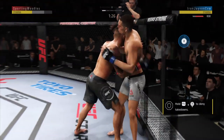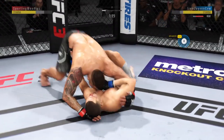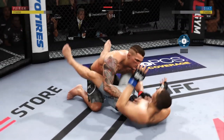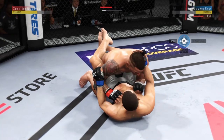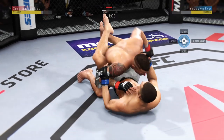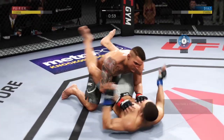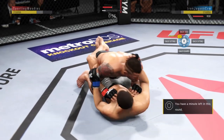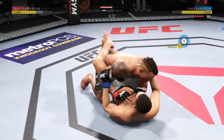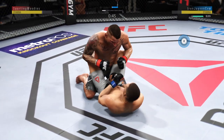He's got double underhooks and he slams his opponent down. Busy as he looks to improve position here. Able to land with the left hand. Diaz's lower jaw is just nasty at this point — really swollen in that area now. Big body punch. Nice hammer fist. He's doing a great job of ground and pound here, ripping to the body and to the head, staying busy. 45 seconds to go here in round one.